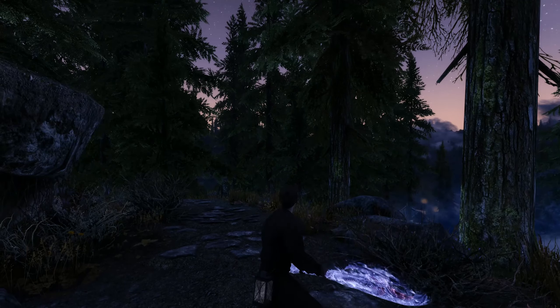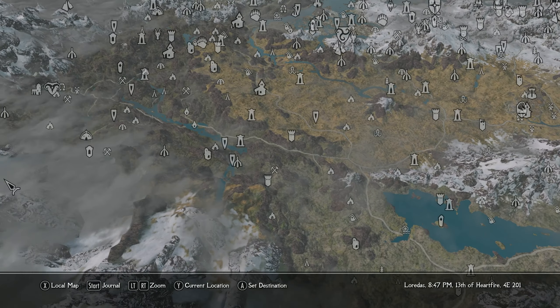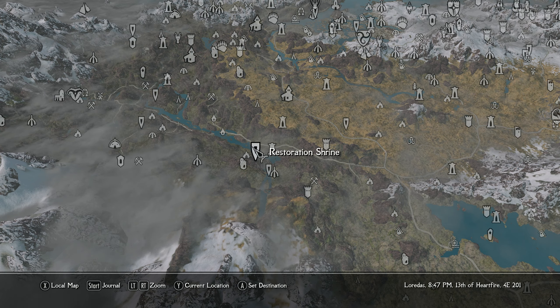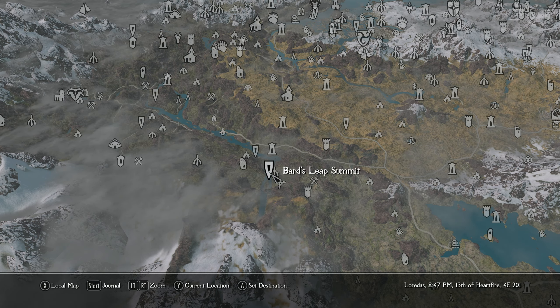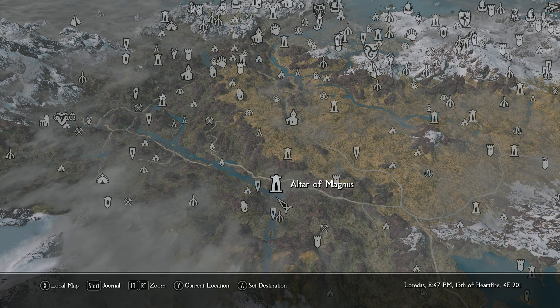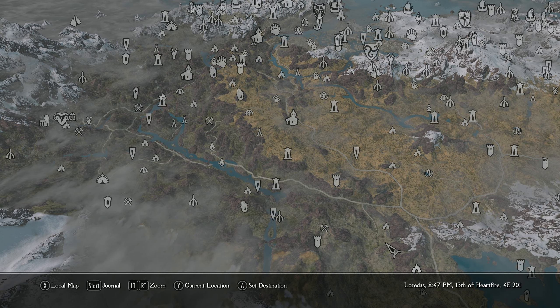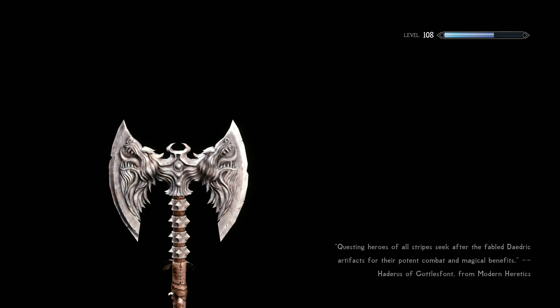Those were the only two main pieces of info I wanted to touch on before we got started with killing stuff. So let's go ahead and kill some stuff. I wanted to go do some Forsworn stuff — particularly Bard's Leap. Yeah, Lost Valley Redoubt. This is going to be fun. I like the Forsworn stuff because it's usually very open, sprawling, long dungeon clears with lots and lots of enemies, which should give us a lot of opportunity to showcase what this character can do.